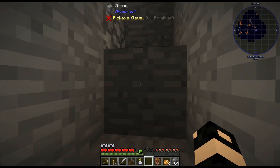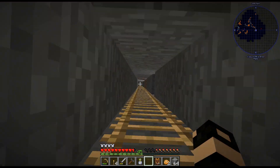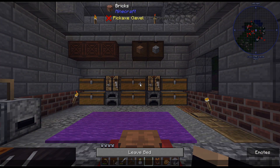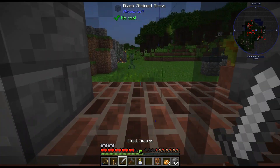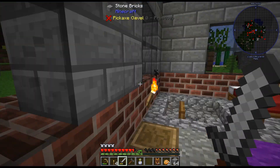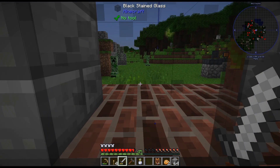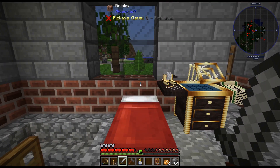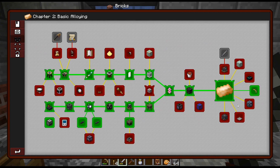I'm just grabbing some more Ember Shards because I think I want to get at least some ore doubling going here. Let me sleep really quick. We got some stuff outside — probably should have slept instead of letting everything spawn. I still haven't built a wall around the base. But last episode, we continued through Chapter 2. We did get our basic alloys, and that opened up quite a few different things.